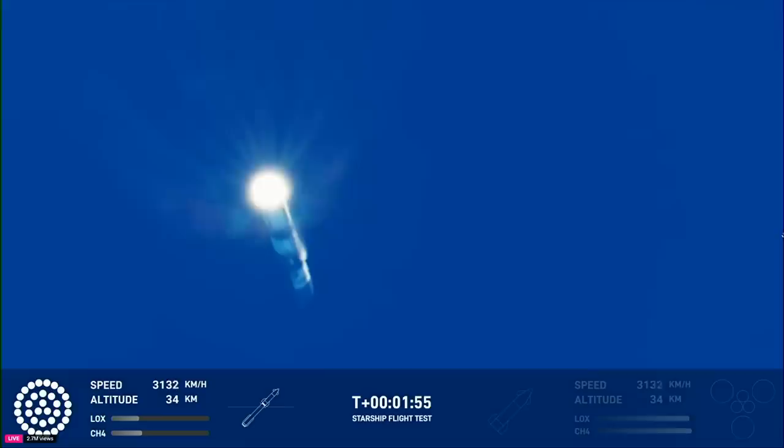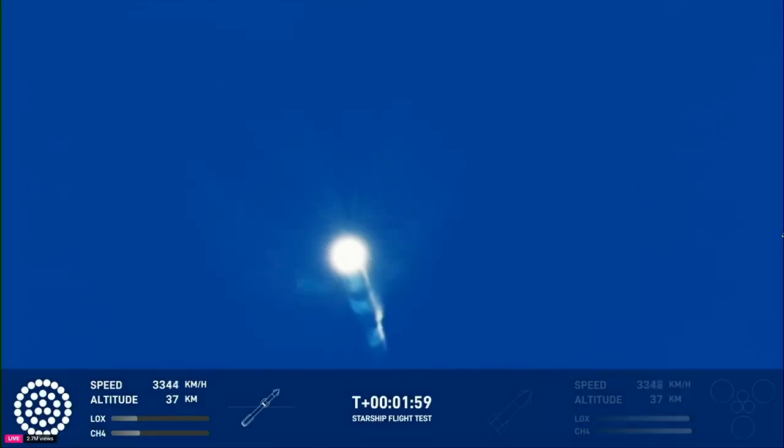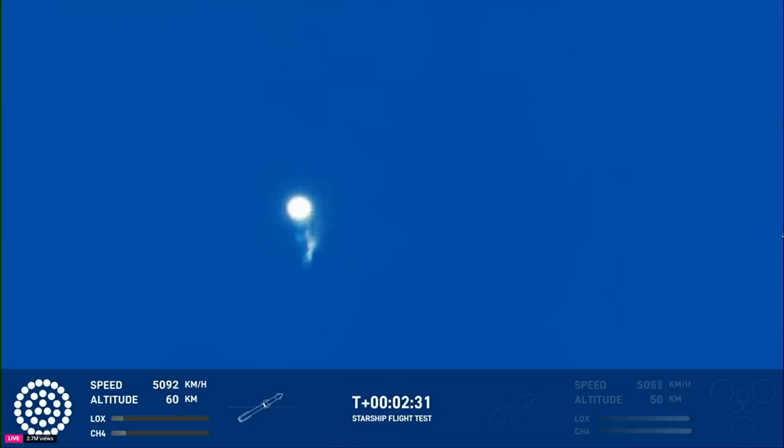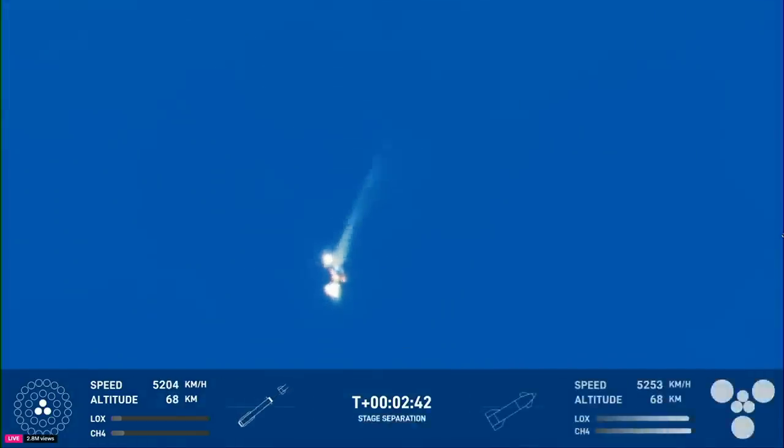While we continue to watch it go up, a lot of our flight controllers are looking at all the systems around the tower. We have to send a manual command. Just about 30 seconds away from hot staging. We heard the tower is go for catch. Booster engine cut off. The return flag is set to true. Ship engine start up. Stage separation. Hot staging confirmed — six out of six lit on the ship. Booster boost-back going. We are go for catch.